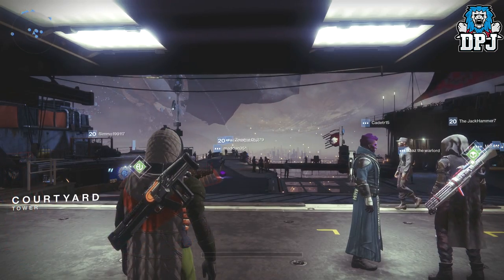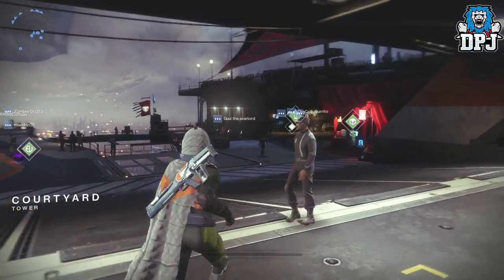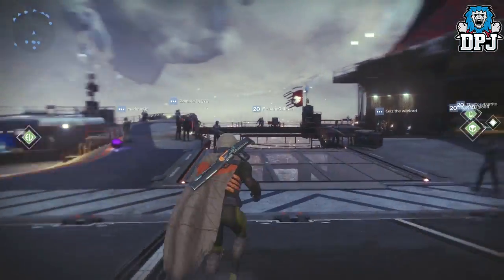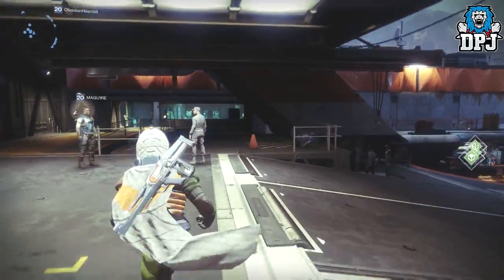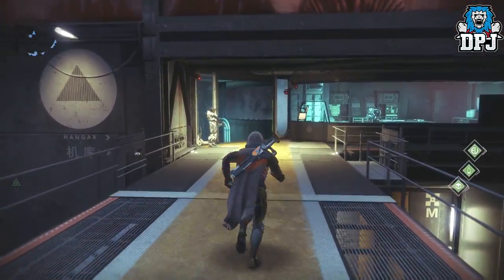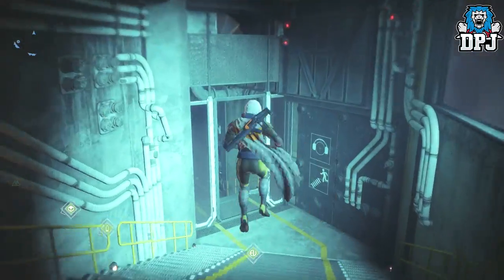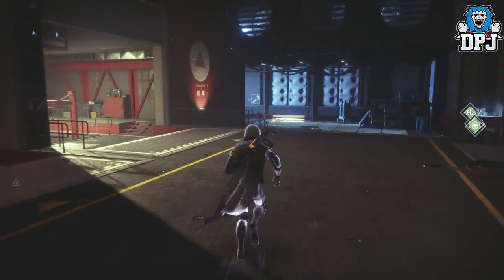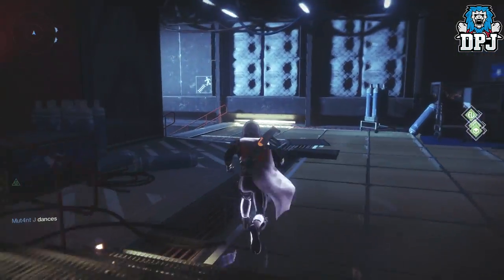Before we go any further guys, credit for this goes to a friend of mine, Wheelchair Dave, who was actually the one who showed me this. So once you spawn into the tower you just want to head left and go towards where Cayde is, right in the far far corner of this tower. This place is so big — there are so many hidden secrets here and this is just one of them.